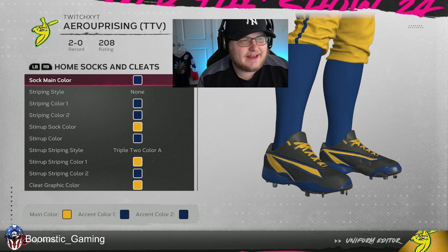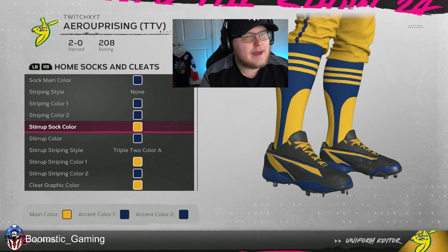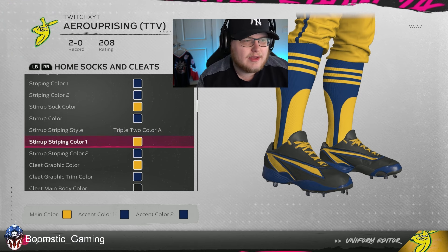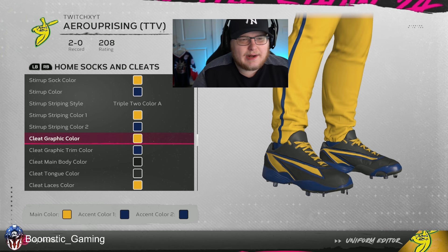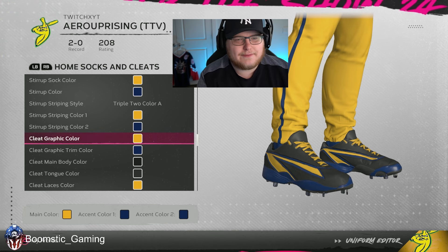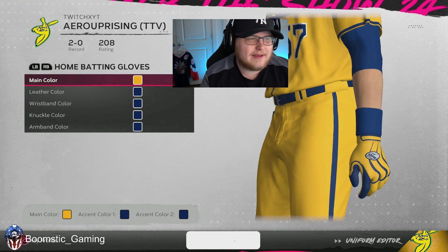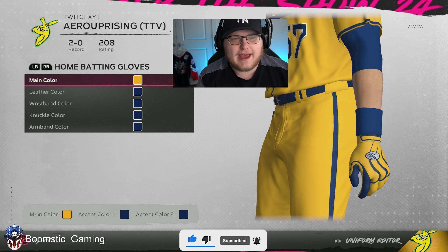When it comes to the socks and the cleats, the sock main color is going to be blue, no striping. The stirrup sock color I made yellow, stirrup color is going to be blue, and you're going to do the triple two-color A for the striping style — stirrup striping color one is yellow, two is blue. For the cleats, you can kind of play with these since a lot of players in this game override what you have for your Diamond Dynasty. Same with the batting gloves — I just did what I think looks best, though a lot of players have these overridden anyway.